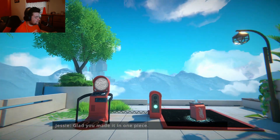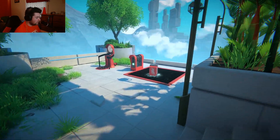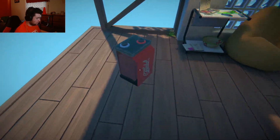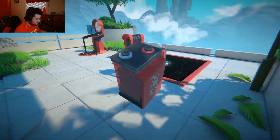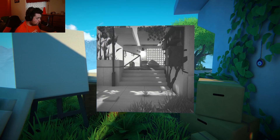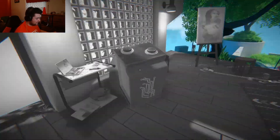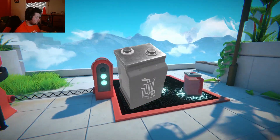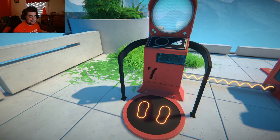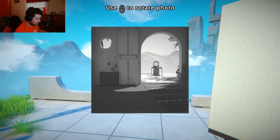Glad you made it in one piece. That is the premise of this game — rewinding time and photographs. We need batteries. This is a battery and I need three of them to hook up the thing. There was one here. But where is the other one? Well, it's in this photo, which I can copy and paste and put into reality, take the battery out of the picture, and use it to go to the next level. Tell me that's not amazing. Tell me that's not such cool game design. I can rotate photos from the looks of it.